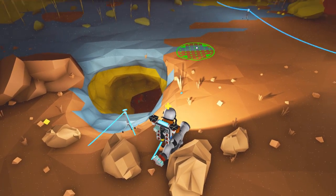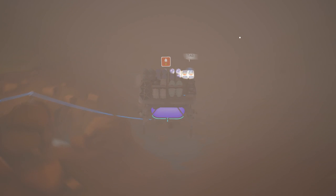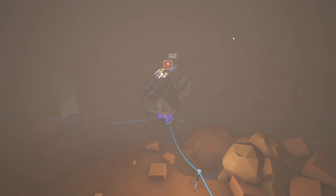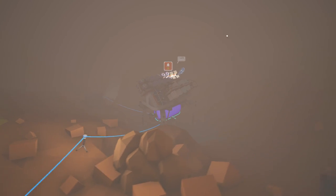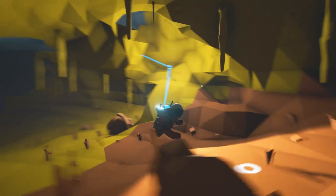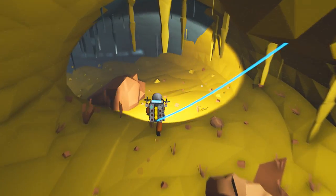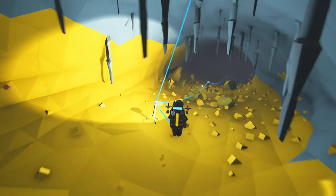The windstorms here are absolutely horrendous. I don't want to give up on this planet — I want to set up a working base here because I bet there is some cool stuff hidden away down here. But look at the visibility — it's worse than the other planets. So, I've dug down into this little cave under here.